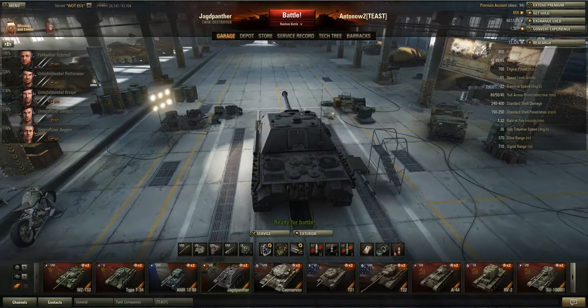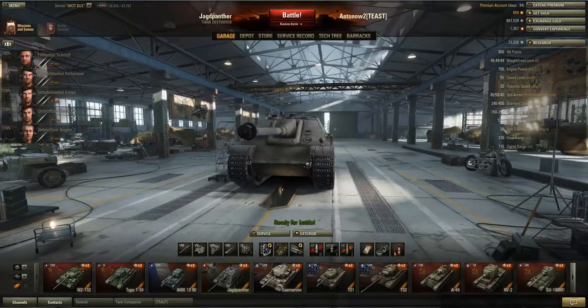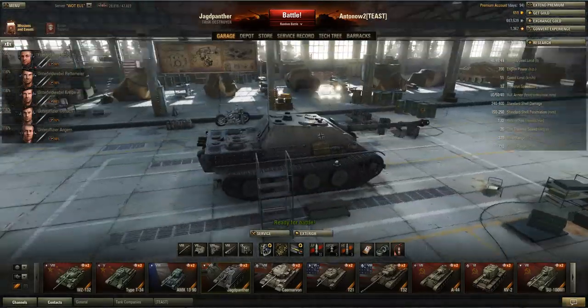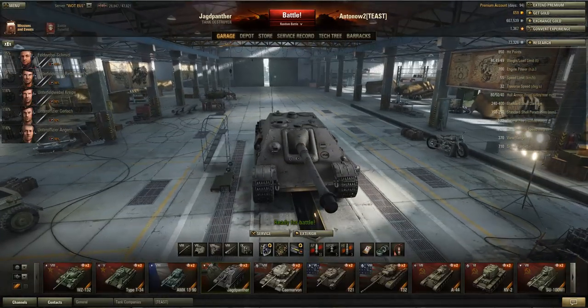Driving those 46.49 tonnes is a 700 horsepower engine, giving this tank a power-to-weight ratio of 14.66 and a top speed of 55. This tank is really manoeuvrable — you'd expect it to be, as it's based on the chassis of the Panther medium tank, and it's definitely one of the most manoeuvrable tank destroyers in the game.